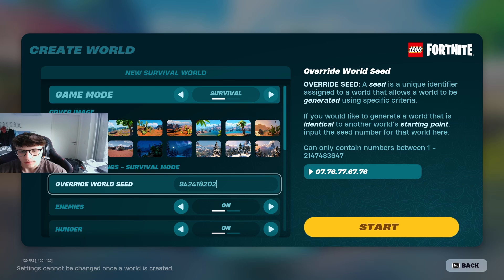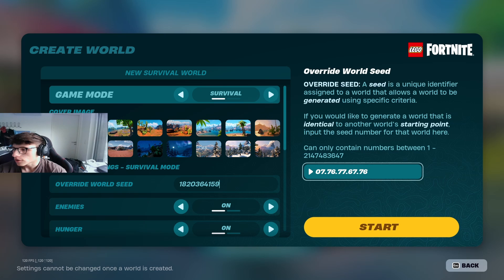Finally we come to number one — the seed is 182036411 59. You spawn really close to a lake, which is really cool to set your camp down at. You'll find the three biomes pretty close to you: frostland, desert, and lake. There are also some caves around if you want to set your base up there — a really cool environment with everything you need, all the resources. Try out these ten maps, see which one you like most, and have fun.